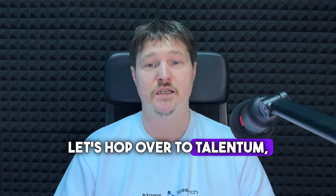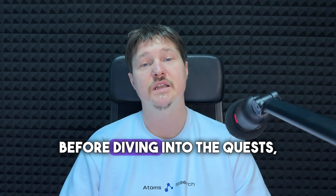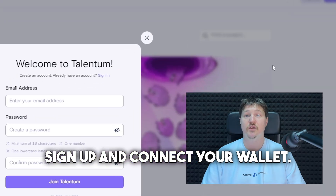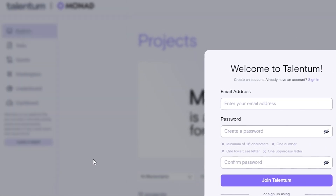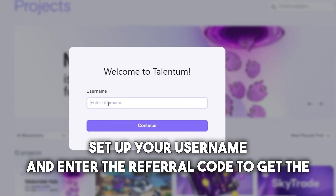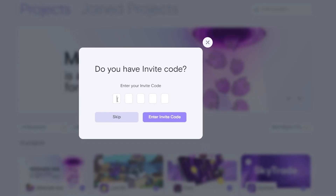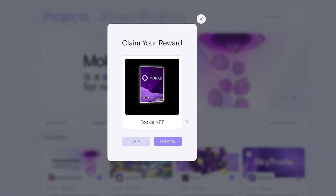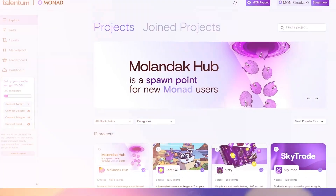Let's hop over to Talentum, the official quest platform for Monad. Before diving into the quests, here's what you'll need to do: sign up and connect your wallet, sign the message to confirm, set up your username, and enter the referral code to get the NFT. Then click Claim to secure your NFT.